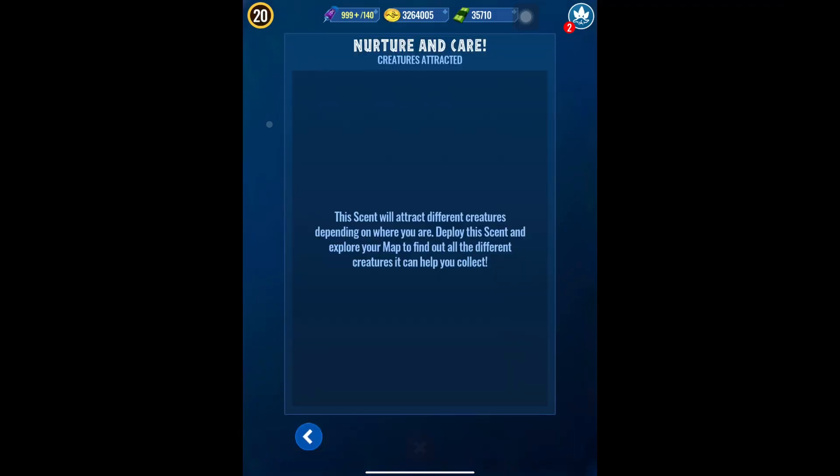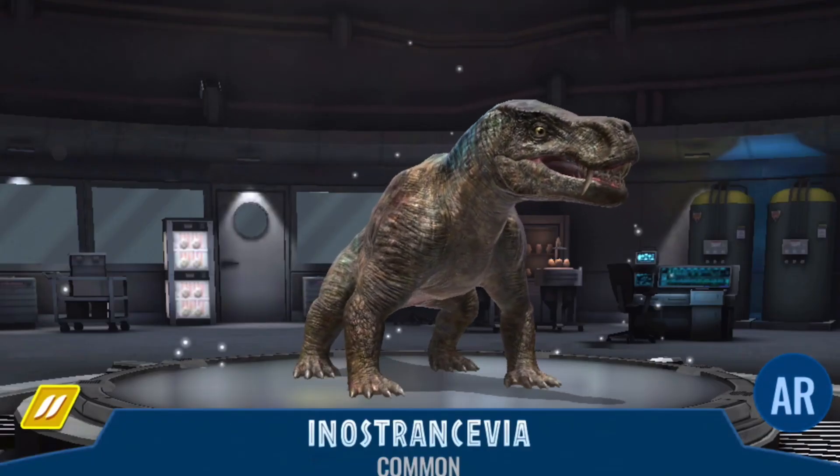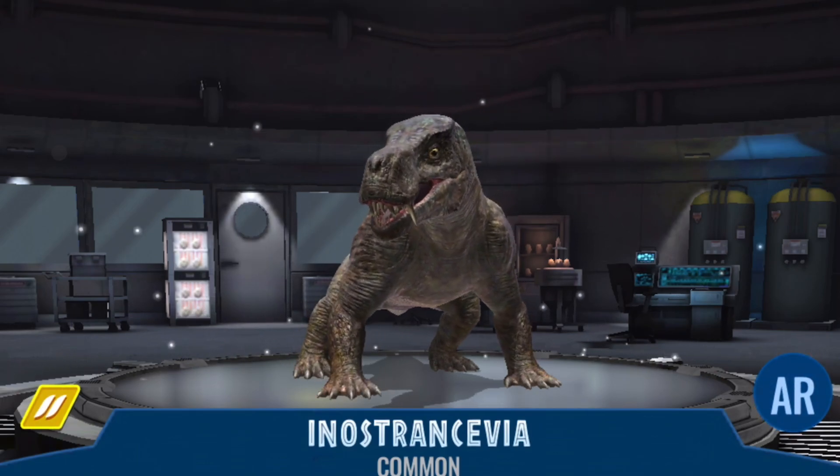In addition, Ludia in the shop today provided a Nurture and Care scent — a nicely colored legendary scent which will attract legendary creatures. Of course, Dodocevia is a 2.7 legendary creature made up of the Dodo and Inostransivia, so it might be worth using that scent, although it is a purchase in the shop.